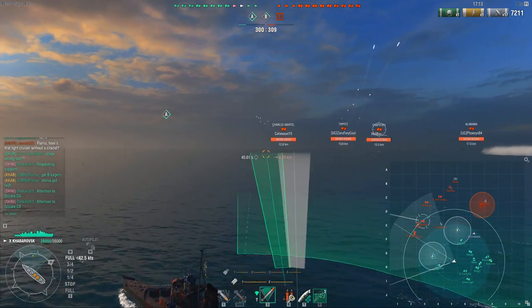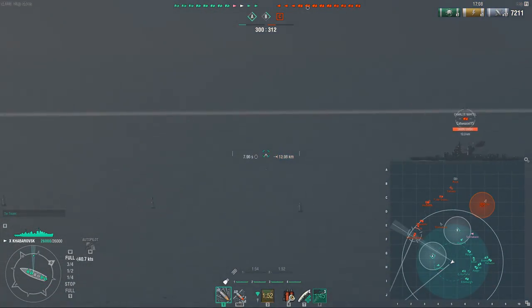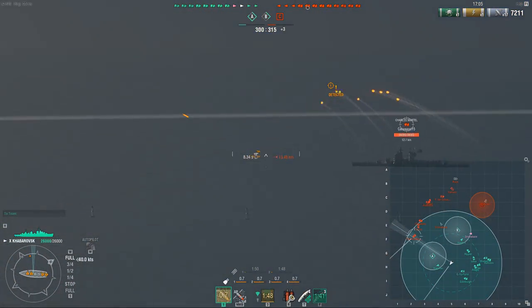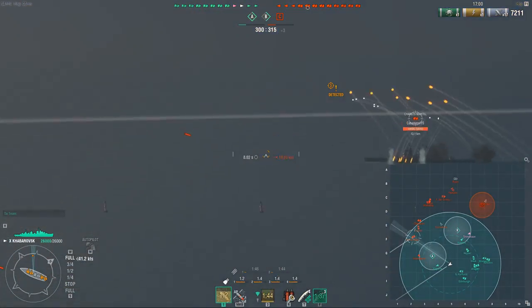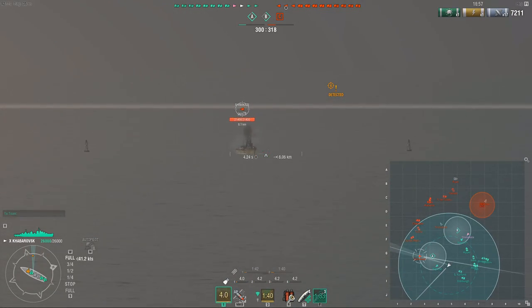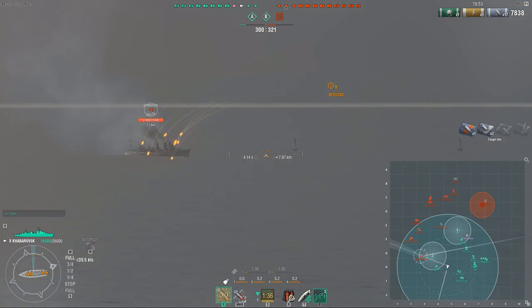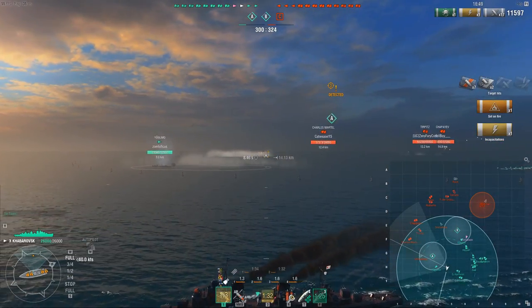The ability to get close without tipping the enemy off — well, that has disappeared. But cruisers and battleships you can still burn just like in the past. And when DDs do get spotted by your friendly DDs, you can still rain down significant damage on them. So very little has changed there as well.